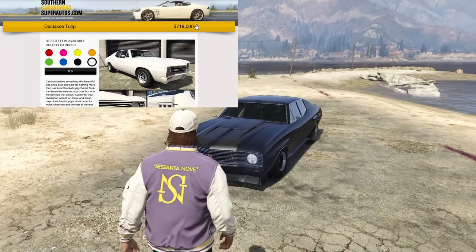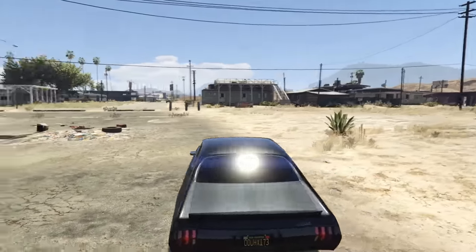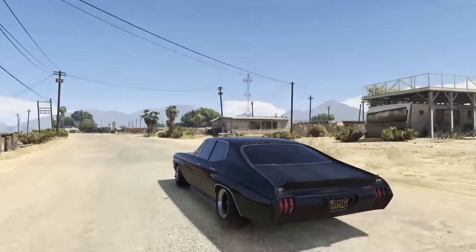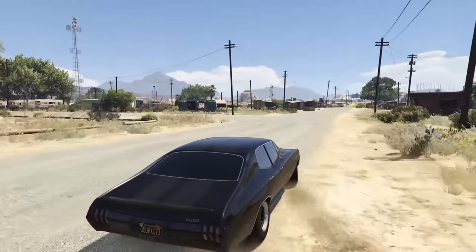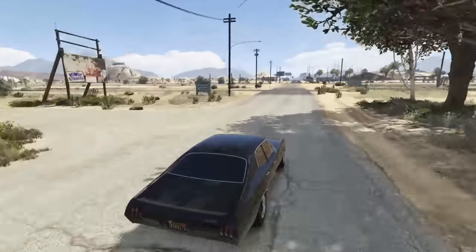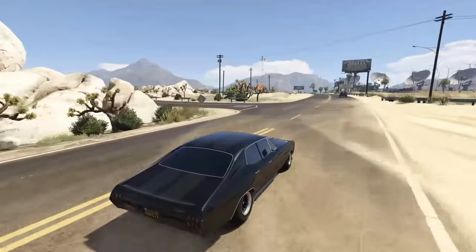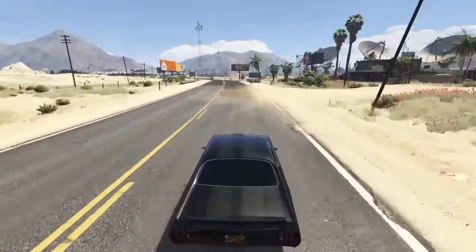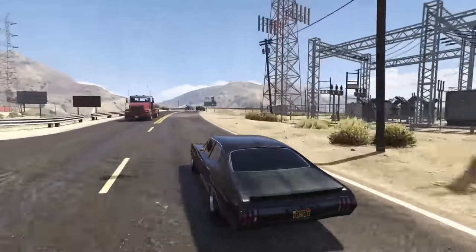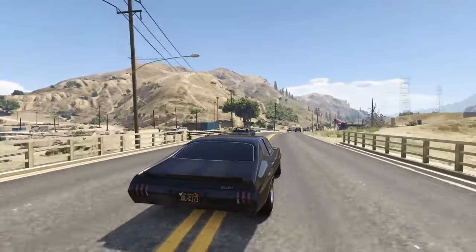Next up is the Declassi Tulip, going for $720,000 — a four-door muscle car, which is pretty unique even if the back doors look tiny. The Tulip is a pretty quick vehicle with some good customization options. You won't win circuit races with it, but this thing is insanely fast in a straight line. When it was new it was one of the fastest drag cars in the game. It's a really unique and pretty awesome vehicle you don't see people driving much anymore.